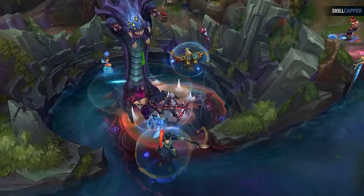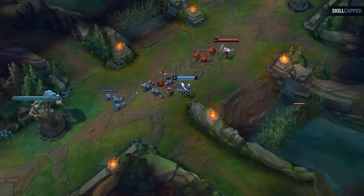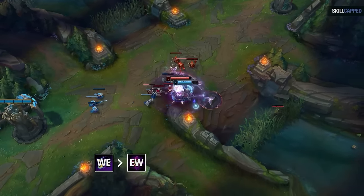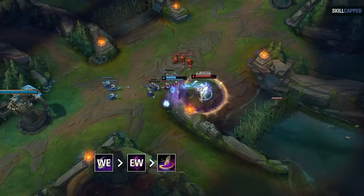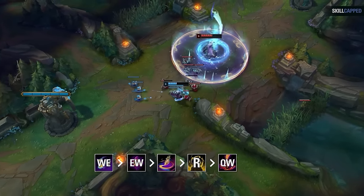Unless you're super fed, you probably won't 100-to-0 your lane opponent. The maximum damage combo starts with WE for the damage bonus, then EW for the eyeball root — two different spells that activate the passive. You then land your ult while they're rooted, and time QW lightning right as the ult explodes, activating a second passive proc. It's almost enough to 100-to-0 them, but not quite. So your goal should be to poke first — get the opponent to around 70% HP before looking to all-in with your ultimate.